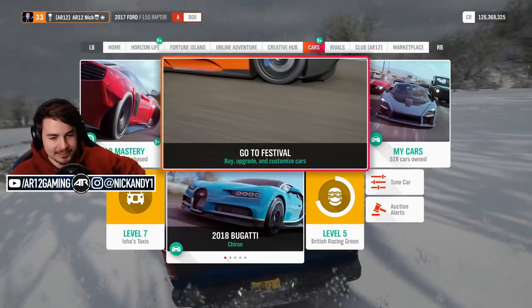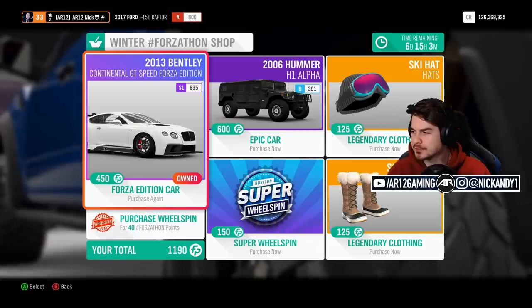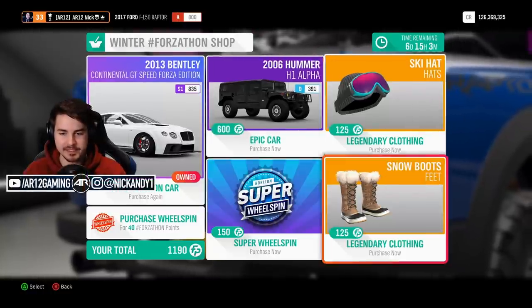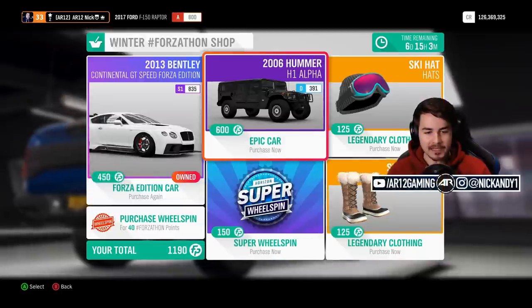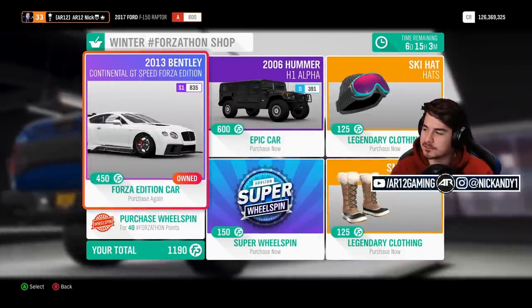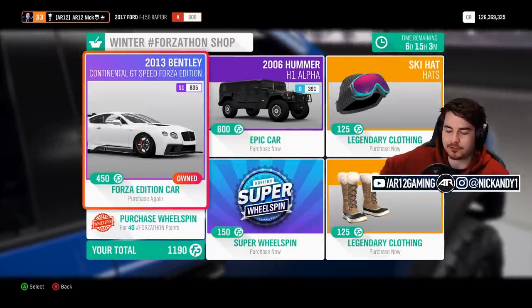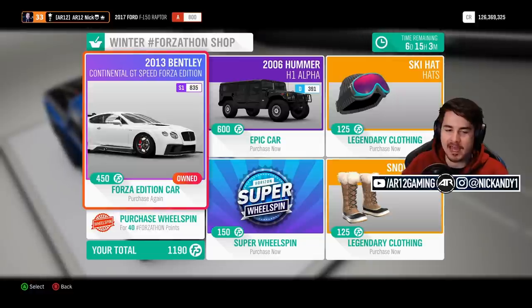There are some brand new cars in the game today. Let's check them out. In the Forza-thon shop this week, there's some pretty cool stuff — the ski hat, fluffy boots, the Hummer H1, and a Forza Edition Bentley. Why is that 600 Forza-thon points and that's 450? When this game came out, they were less than half the price.